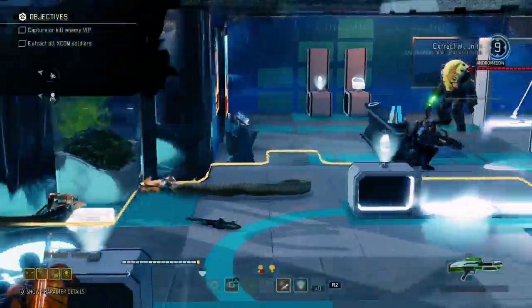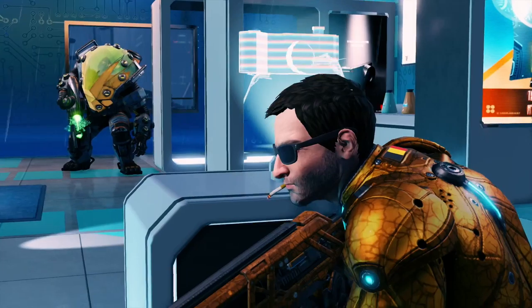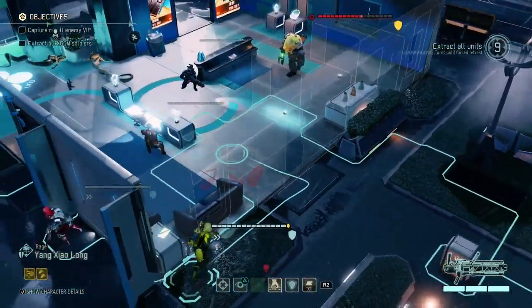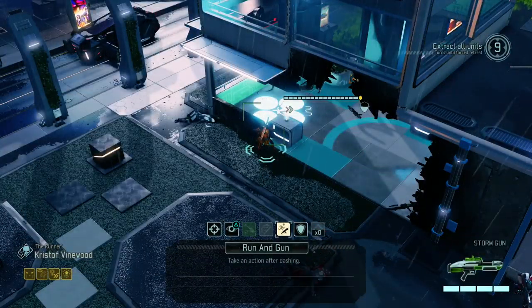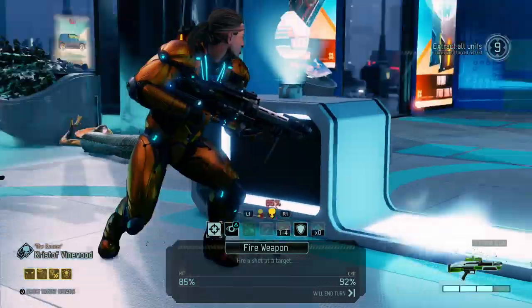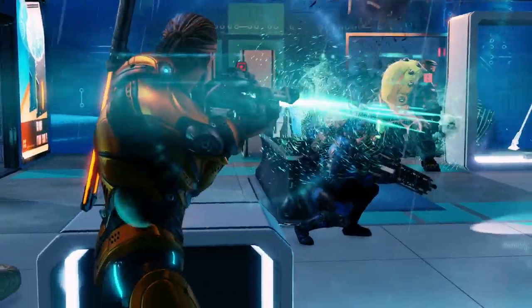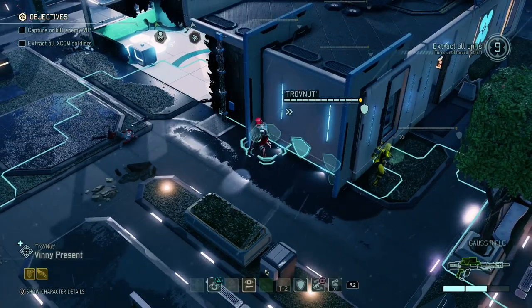80% shot on the Andromedon from Hugh — that's 5 damage at least, but still standing. I could use Yang, but her shots are really bad at the moment. So Kristoff — can you run and gun? I'm gonna put you over here to get a bit closer and then use your shotgun to hopefully kill it. 85% shot but a 92% critical, so the critical chance should be very high. Jesus Christ — 85% and a miss. We don't have a Mimic Beacon anymore, so I do need to kill this thing.